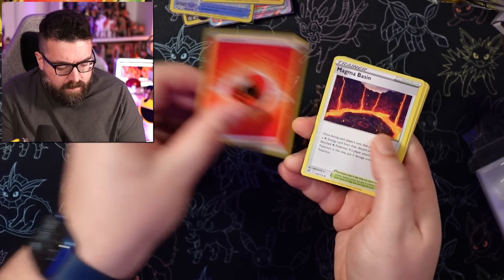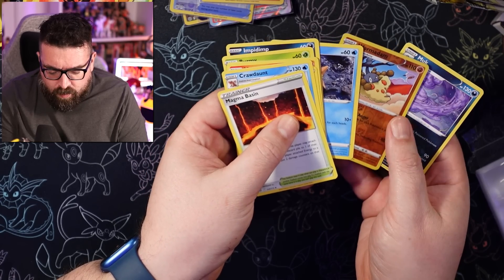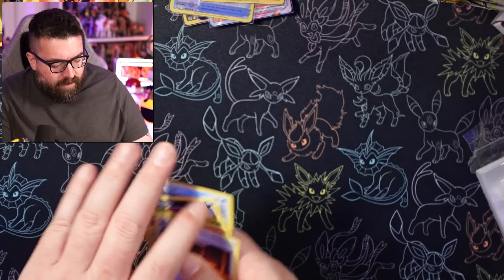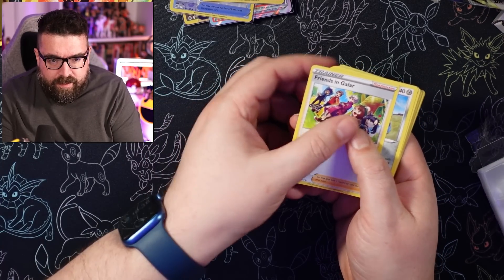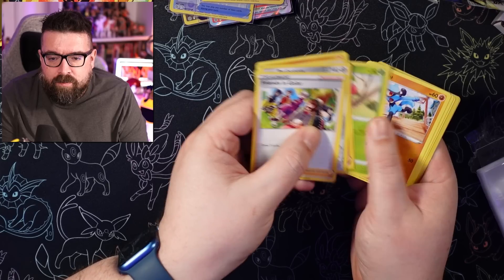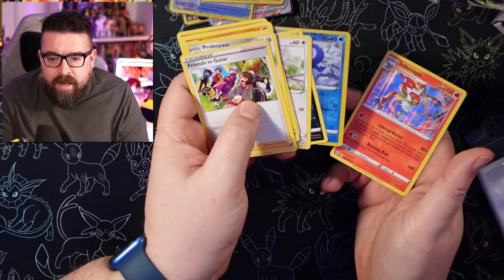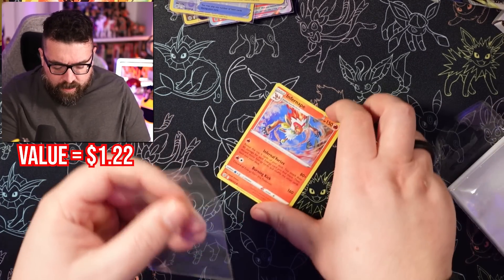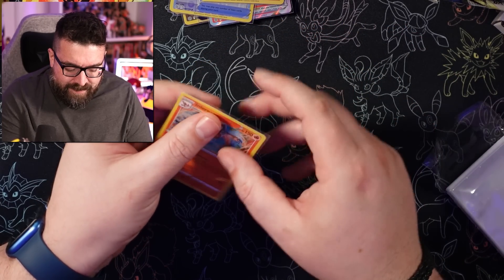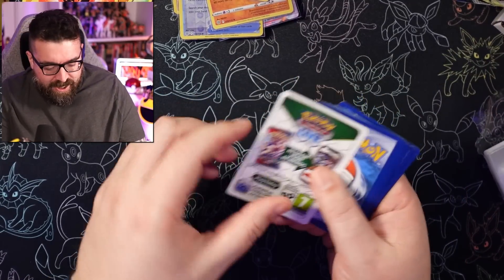This feels like a thick pack — let's see what we've got. Reverse holo Wormadam and a Muk. Then we got our first V Star card. What have we got in the next one? The reverse holo Piplup and a holographic Infernape off the back there as well. We're picking up a decent quantity of holos. I'm getting through these sleeves that I've been sent, which is very much appreciated — and there's the reason I got a PO box.